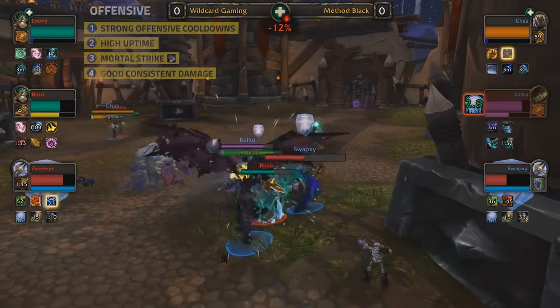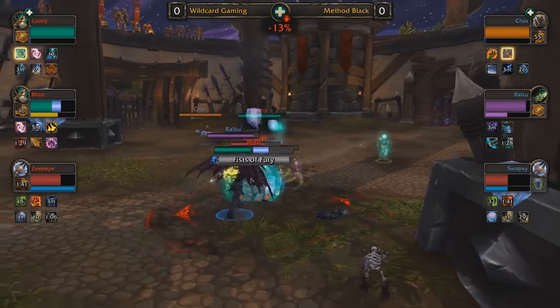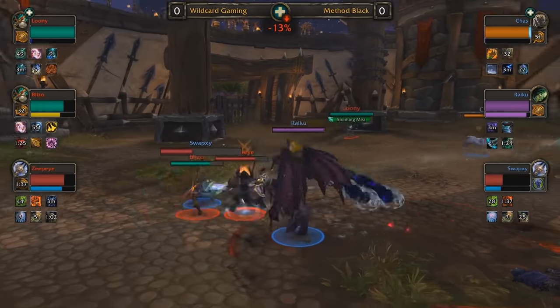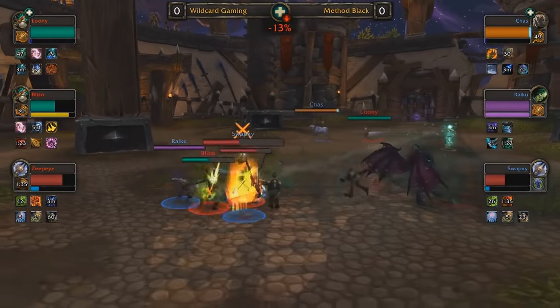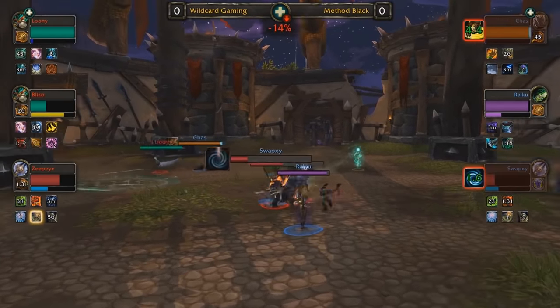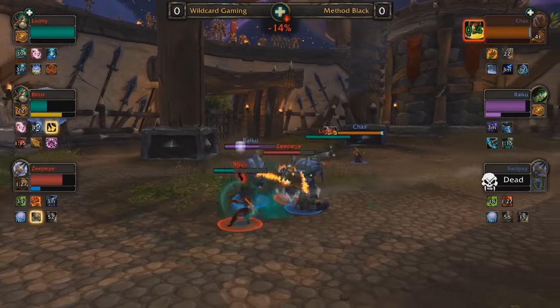Combine Touch of Death with an Abomination or Apocalypse from your Death Knight and say bye bye. Windwalker Death Knight is in our opinion best with a Mistweaver, however works with any healer pretty much. Combining just how tanky these classes are and how many defensive cooldowns you have available to rotate through, on top of the very strong consistent pressure, makes Walking Dead our first S tier comp.